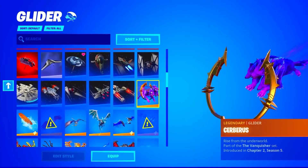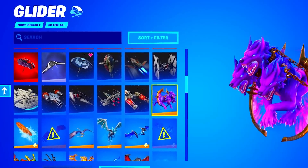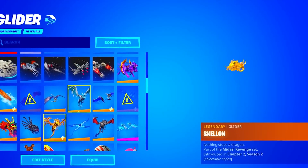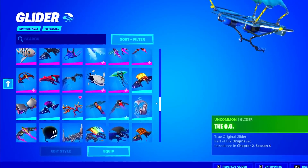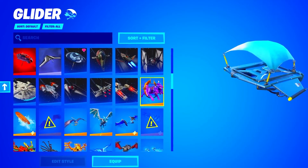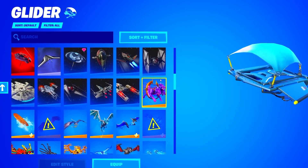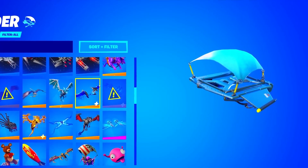He does have the Serbius, which is a glider that I really never see, and honestly it's pretty underrated. Just look at all the epic and legendary gliders he has — that is absolutely insane. Legendary and epic gliders are almost always over 1,200 and 1,500 V-Bucks, and that is pretty insane. I mean, that's a lot of money.